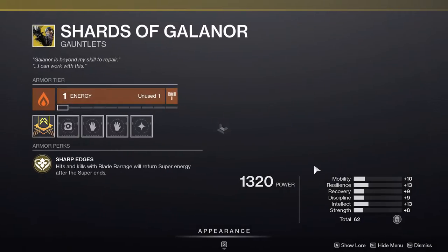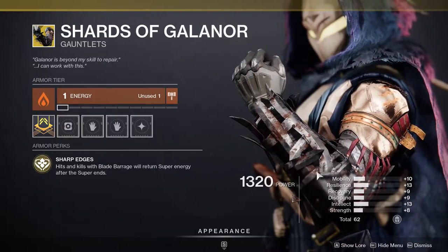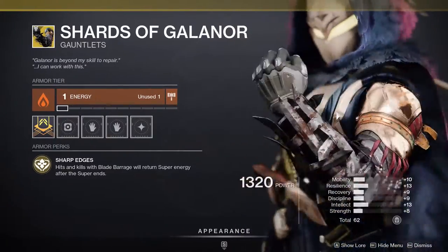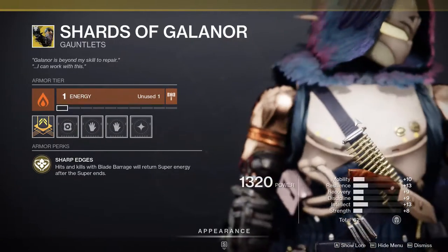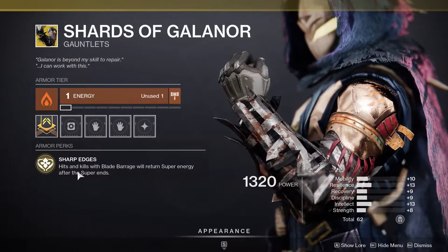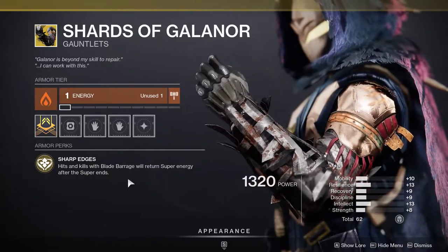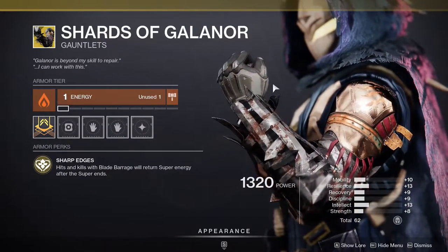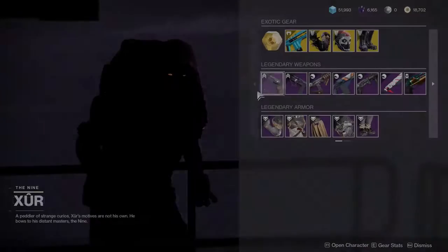For Hunters, we get Shards of Galanor with horrendous stats, but at the same time you're never going to have this on all the time. This is literally a switch-to exotic to use your super — hits and kills with Blade Barrage will return super energy after the super ends, capped at 50%. If you don't have it, you might as well pick it up.